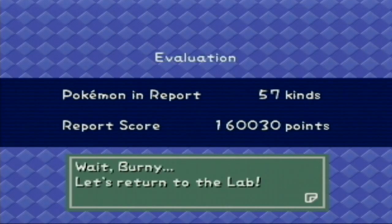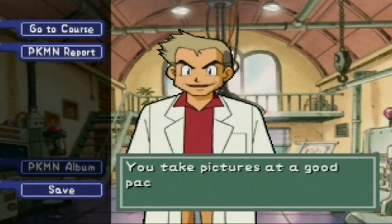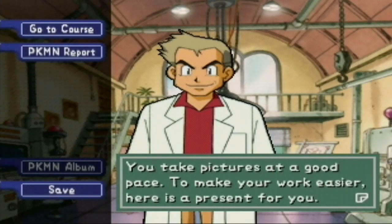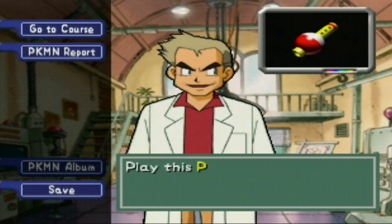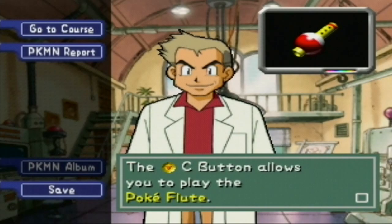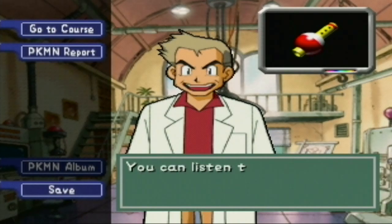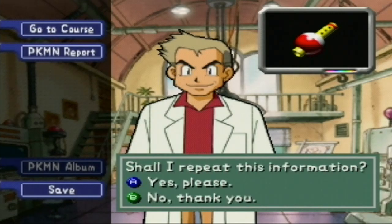Alrighty then, returning to the lab. Welcome back. I've never heard him say that before. He said: 'Here's a present for you. It will come in handy for taking Pokemon pictures. Would you like to see the rare Pokemon poses? Play this Pokeflute to make it happen. It's easy to use — press down on the C button. It allows you to play a Pokeflute,' and it's just four types of songs that you can play. It's actually a cool thing — you can listen to different types of music. Try playing often, and we can get different sorts of Pokemon, different poses. This will help us for further courses.